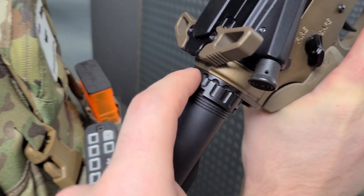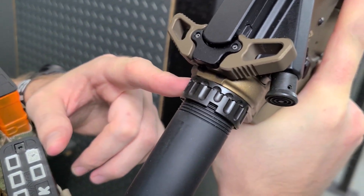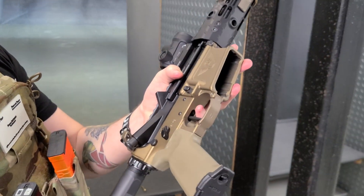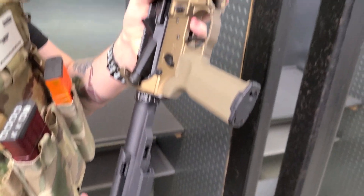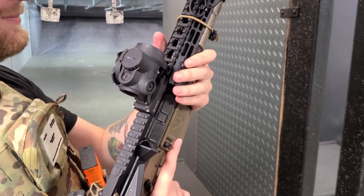What kind of end plate and buffer tube system you got going on? That is the Lantac ratcheting buffer, the castle nut, and then just the brace and the Geissele Super 42 bumpers. It's pretty sick. 300 Blizzy.